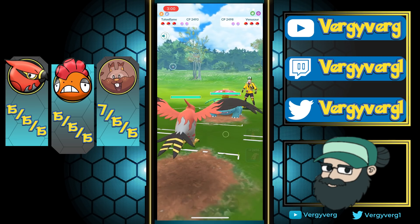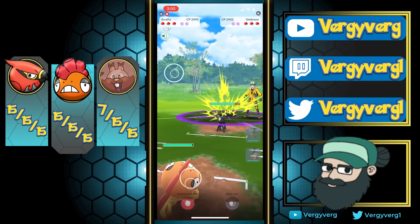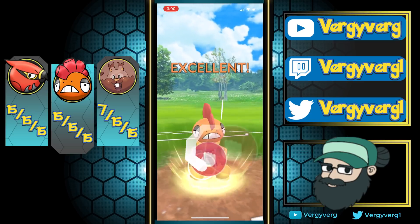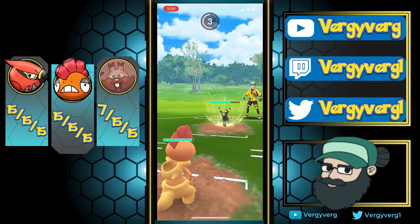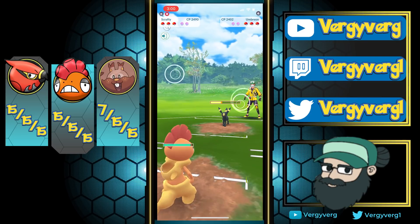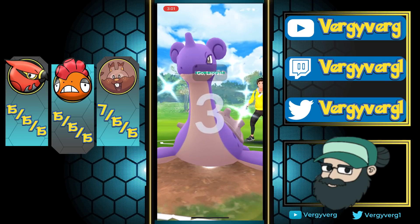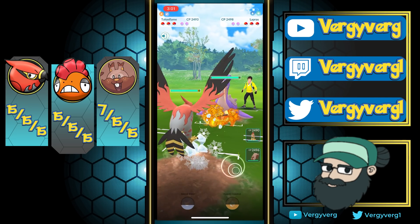Obviously Venusaur here. This game's over before it started. Venusaur into Umbreon against Scrafty. We throw the bait here and we're just going to farm this Umbreon all the way down. Foul Play - probably a Psychic variant. Don't run Psychic on your Umbreons, just letting you know. It really doesn't have a lot of play in Open Ultra League, especially since there really aren't a lot of fighters, which is another reason why Greedent does so well.